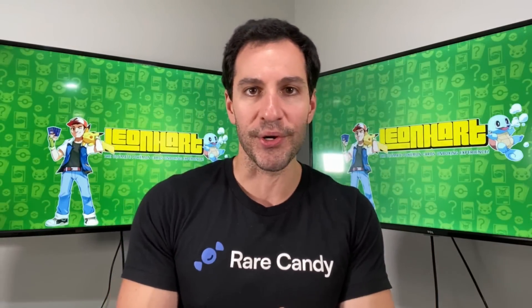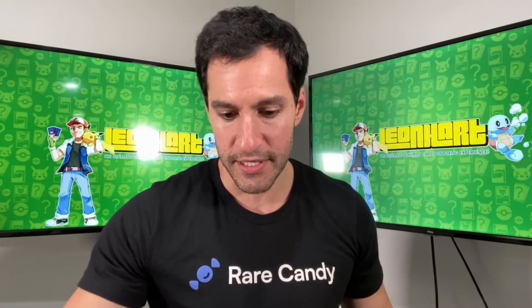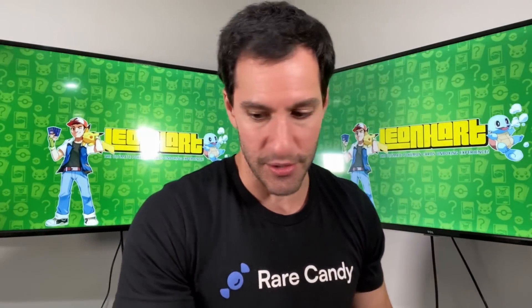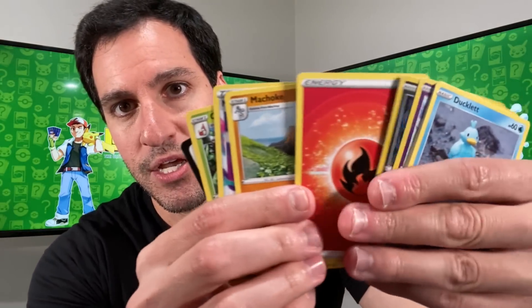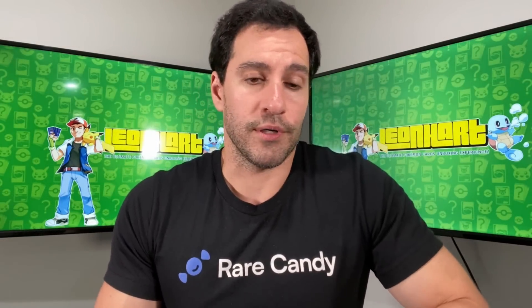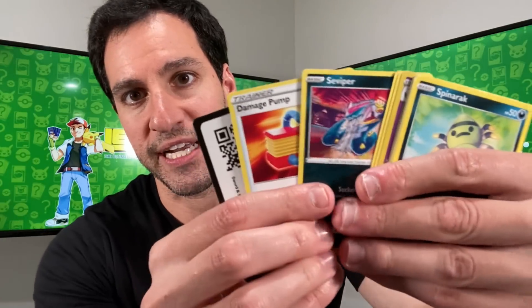I'm really hoping to get another big pull from these Lost Origin packs. You saw what was in the Heavy Hitters box — it is a great deal. We've got a Galarian Perrserker Trainer Gallery card. You always have to watch out for Trainer Gallery cards, especially the golden ones like Golden Mew and Golden Pikachu. Thank you all so much for checking out the Rare Candy website — that's a place to actually purchase items, whether modern packs or vintage packs. Everything is checked to make sure you're actually getting legit vintage packs, so if you're looking for a safe place to get vintage packs, definitely check out rarecandy.com. We have a Hisuian Zoroark and a Mimikyu.